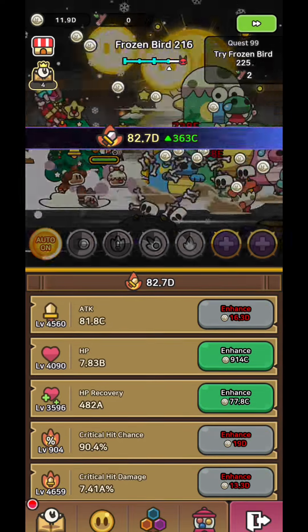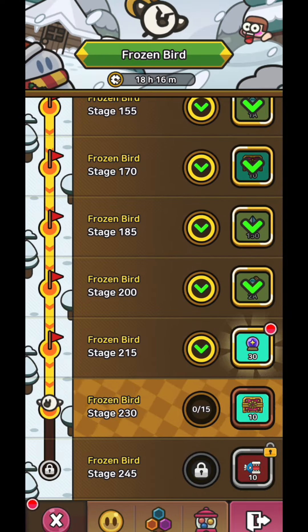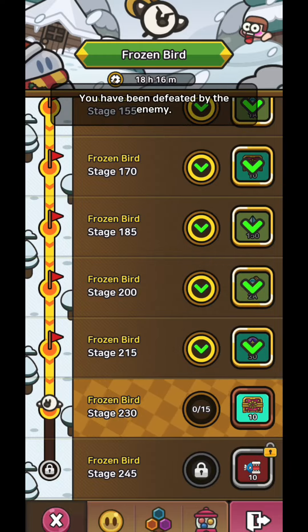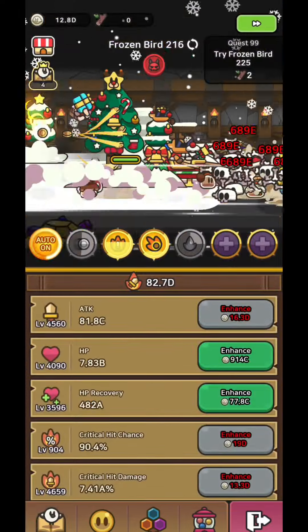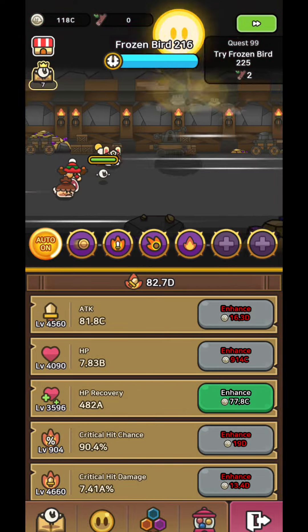Now the most important thing in this event is actually which slimes you pick. If you have the right slimes you are for sure going to reach a good rank, at least top 10. SS slimes are pretty much always better than S or A tier slimes so you should choose only them. But which SS slimes should you pick?